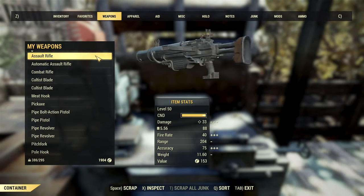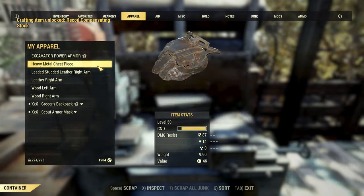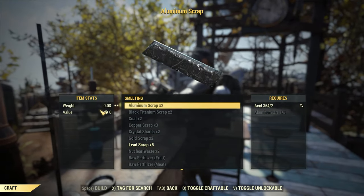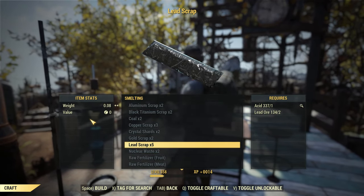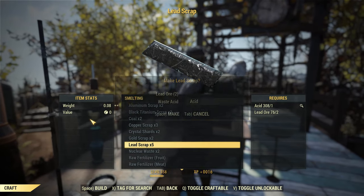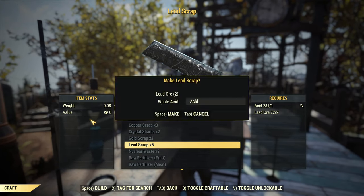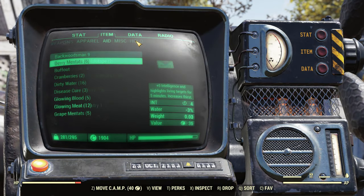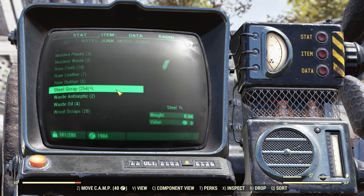Now we process everything we got. Equip your perk cards — Scrapper, SuperDuper, and Ammo Smith if you want to craft ammo afterward. Scrap all the weapons and armor from the Cultists, then smelt all the Lead Ore. Once it was all done, we got 551 Lead from smelting the ore and 254 Steel from scrapping the weapons. Unless you're using a high-powered minigun, that should last you for a while.